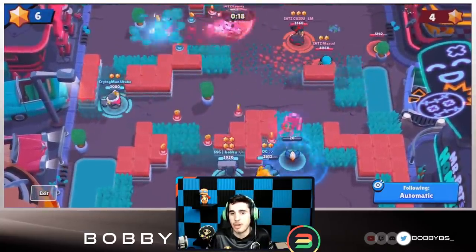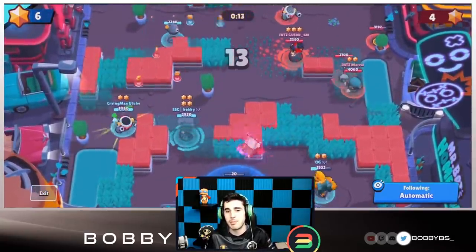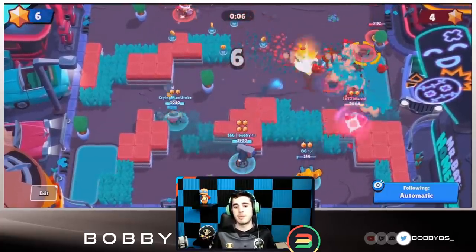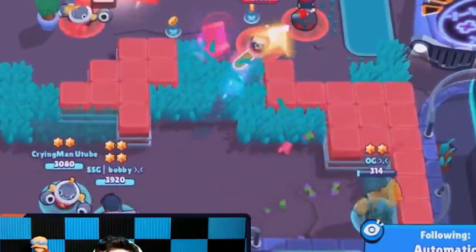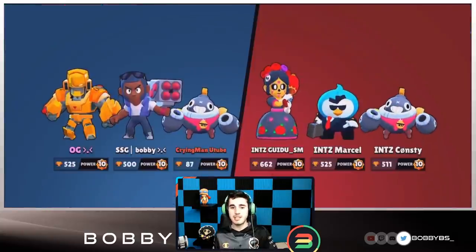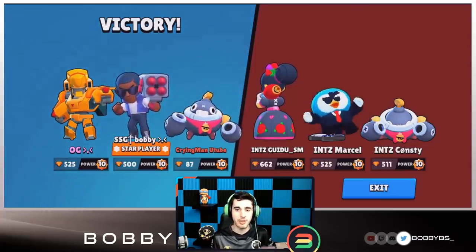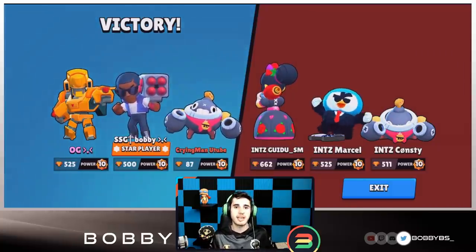OG and Cryman are doing a fantastic job — really good gadget use and they both played great Tick, barely going down throughout the entire set. Nobody on our team can die or it's a tie; OG is one shot which is scary, but we're going to maintain this lead and win the first game six to four. I get star player but I'm kind of set up for greatness as the designated carry.